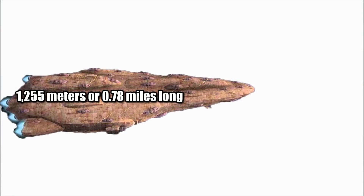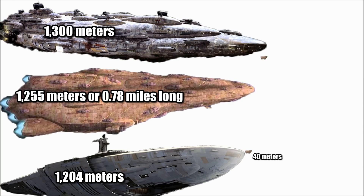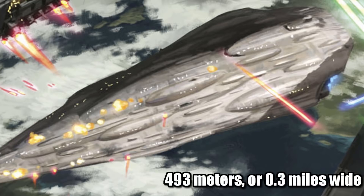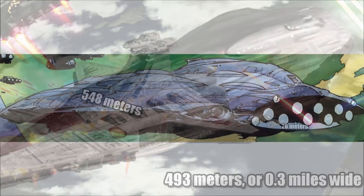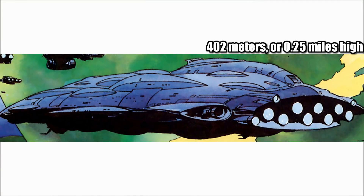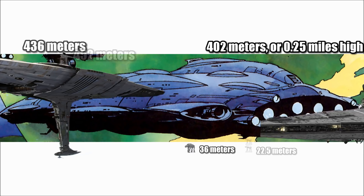The exact cost is unknown, but at a length of 1,255 meters, or 0.78 miles, it was about a sandcrawler longer than the MC-75 cruiser, but a sandcrawler shorter than the MC-80. At 493 meters, or 0.3 miles wide, it was about two Millennium Falcons thinner than the Venator-class Star Destroyer. And at 402 meters, or a quarter-mile high, it was an AT-M6 shorter than the Profundity, and about two AT-ATs shorter than the Imperial-class Star Destroyer.